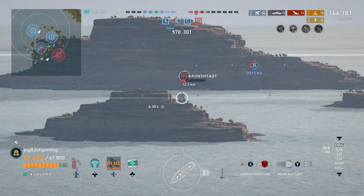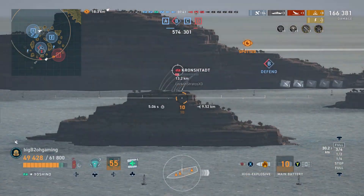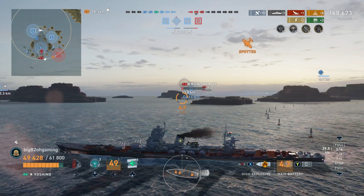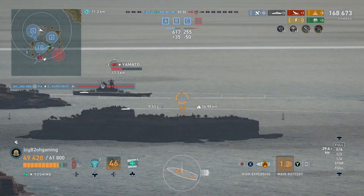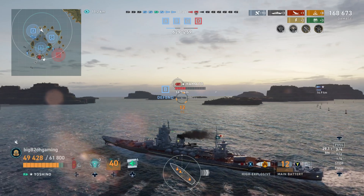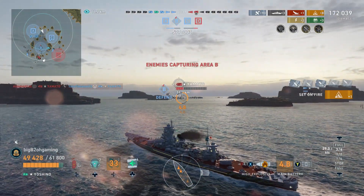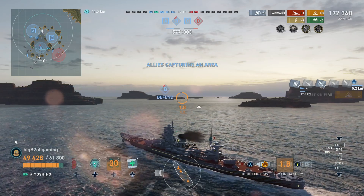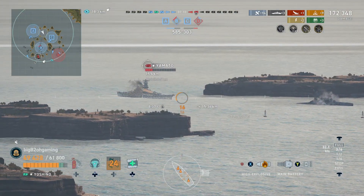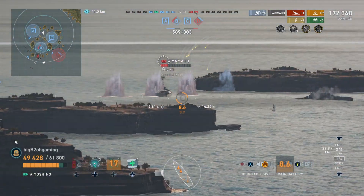Because it is the PC version, we take it with a grain of salt, but the Yoshino — and even the Azuma — actually has better AP shell penetration than the Alaska, although it's nowhere near the Stalingrad. And after the Alaska penetration nerfs, that gap is likely larger now. So if you find an opportunity to switch to AP even on heavily armored targets, don't be afraid to switch, because chances are you will either citadel them or deal a lot of penetration damage. Managing your shell types rather than just sticking to HE will make you a much better player and help you succeed with the Yoshino.